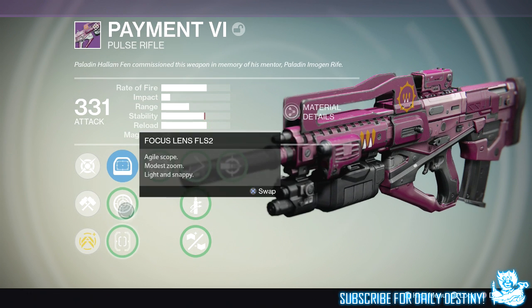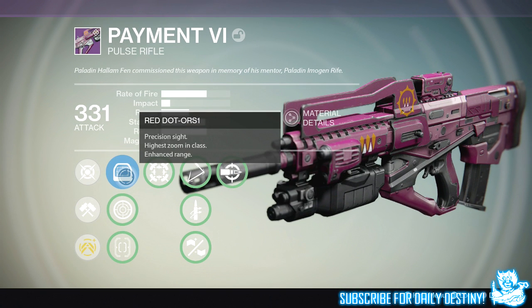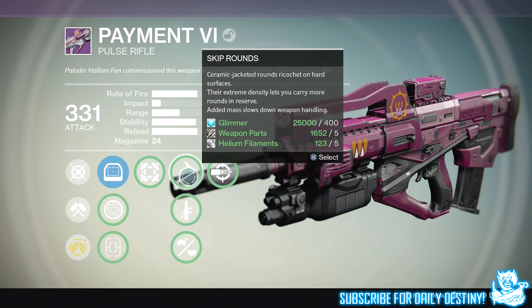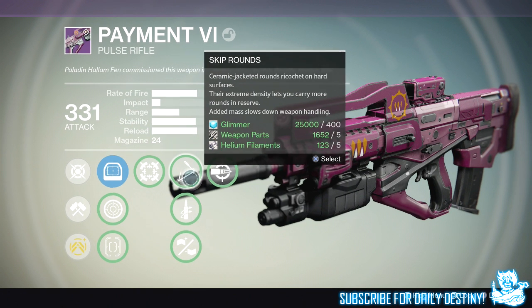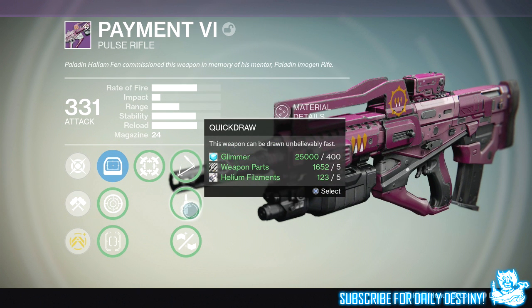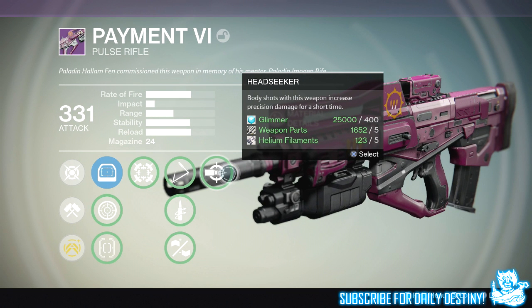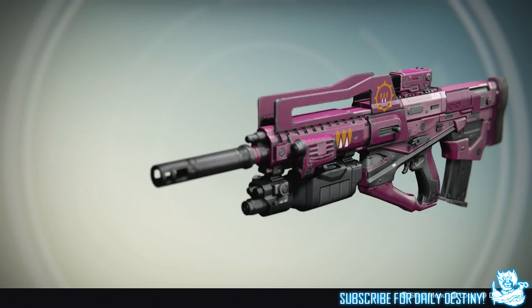It has three sights: the True Sight, the Focus Lens FLS2, and the Red Dot ORS1. For its first mod, Hip Fire gives this weapon bonus accuracy while firing from the hip. We then have Skip Rounds — ceramic jacketed rounds that ricochet on hard surfaces. Extreme Density lets you carry more rounds in reserve. Added Mass slows down weapon handling. We then have Quick Draw, which lets this weapon be drawn unbelievably fast. And we have Hand Laid Stock, which increases stability but reduces range. Finally, Head Seeker means body shots with this weapon increase precision damage for a short time.